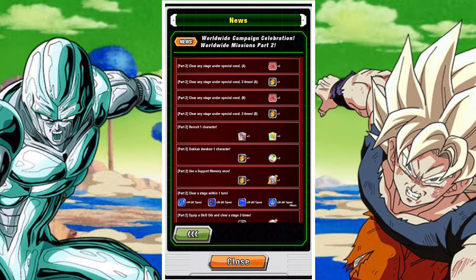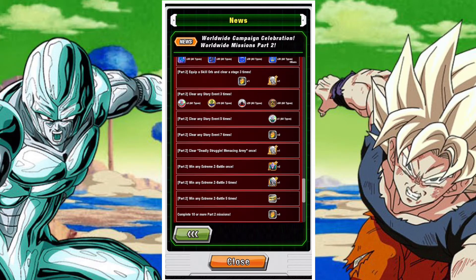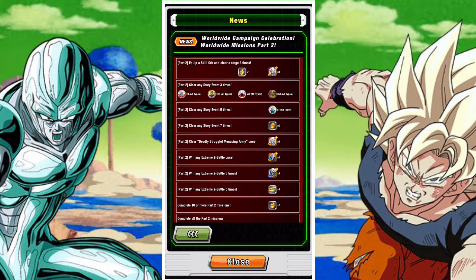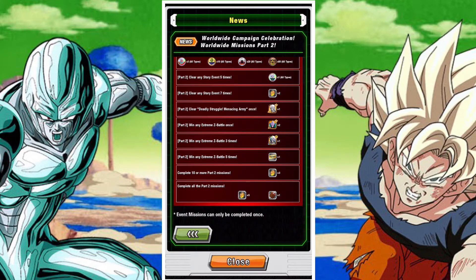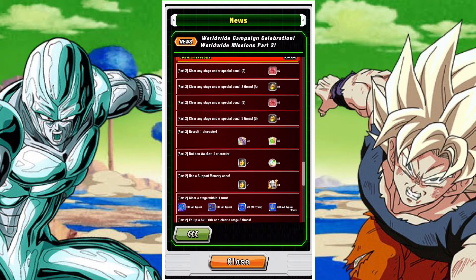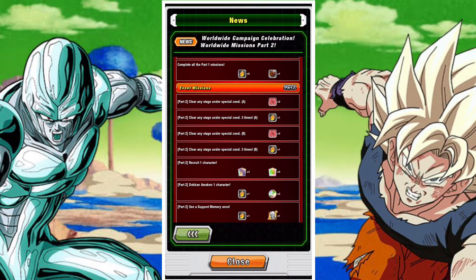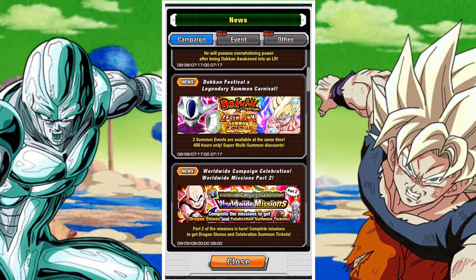In terms of the part 2 missions, you're going to get about 14 stones and a lot of these are fairly simple. Clear any stage with Category A as Powerful Comeback, Category B as Wicked Bloodlines — all fairly straightforward. Equipping a skill orb and clearing a stage; you can get skill orbs from the Clash of Skill and Wisdom event. There are also missions regarding Extreme Z Awakening of units, or winning any Extreme Z battle, which is fairly simple. You can do the Metal Cooler event to get this done.